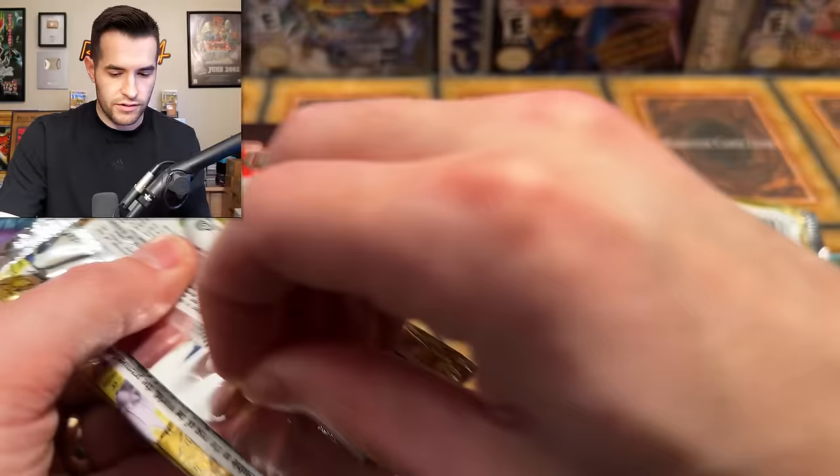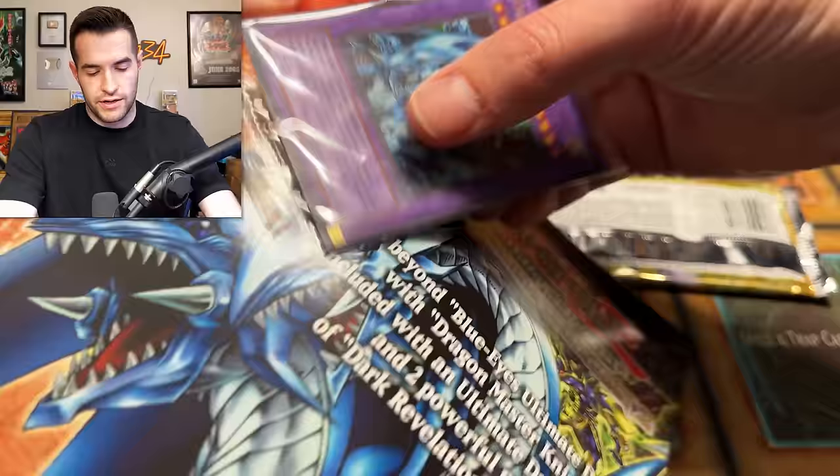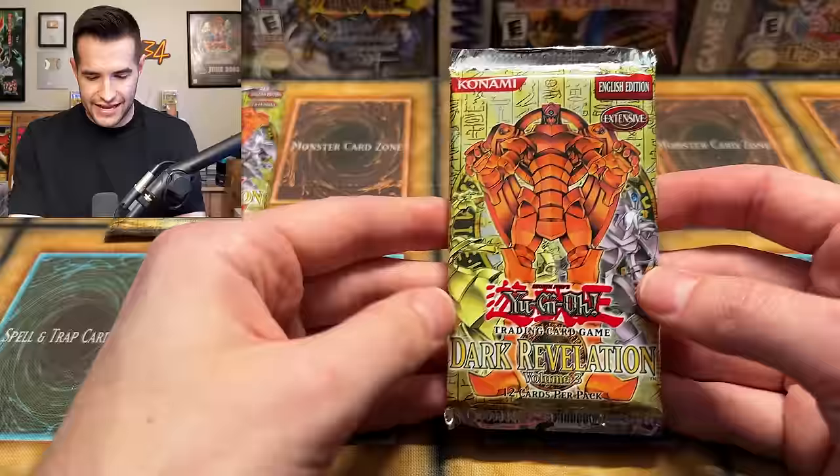Dark Revelation volume 3 glue is coming off of here — very old glue, kind of feels like silly putty. Now we have our promo, which I'm going to try to get off without damaging. The glue is coming off easier than previous times I've opened this. A little bit of a mark there, but that's still not terrible. That's a really cool promo — Dragon Master Knight. The shame of this product is it only comes with two packs, feels a little lacking, but they are bigger with extra cards inside. Dark Revelation Volume 3, can you give us something crazy like the Creator or a Horus?